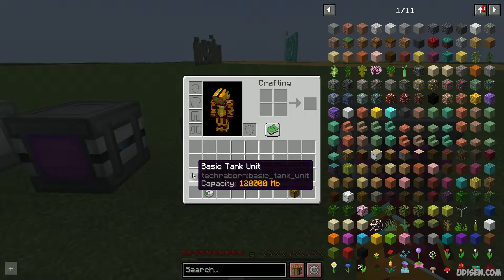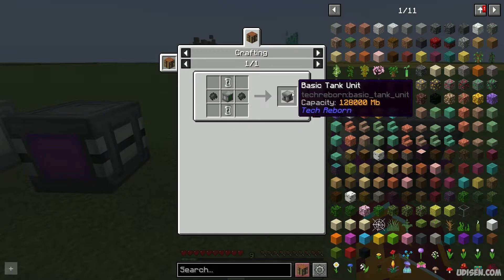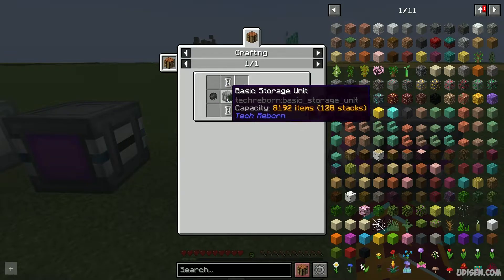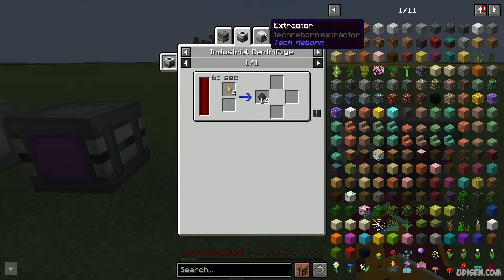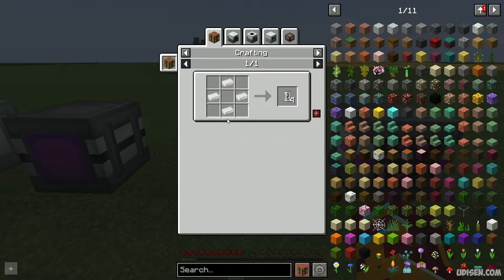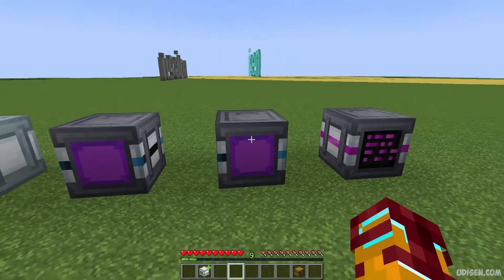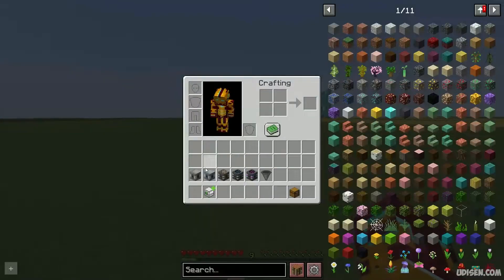We also have the basic tank, which works as a storage unit but for liquids. For example, it is the basic storage unit for liquids. You can craft it with an empty cell, rubber, and a basic storage unit. Rubber comes from the resin tree — I already have tutorials about rubber this month. Empty cells are made with tin. This basic tank holds 128,000 milli-buckets.